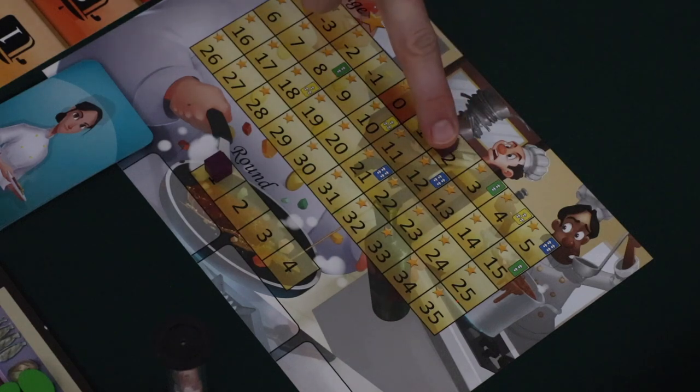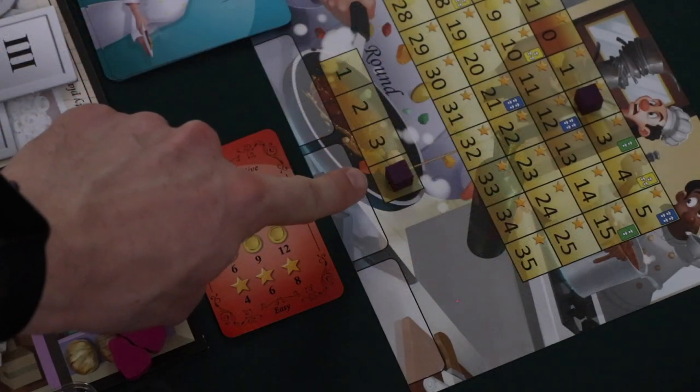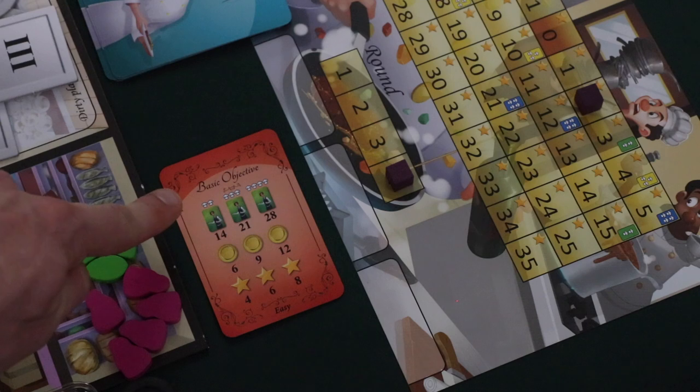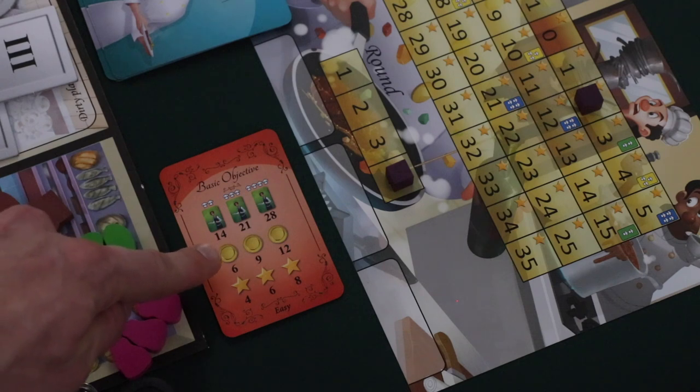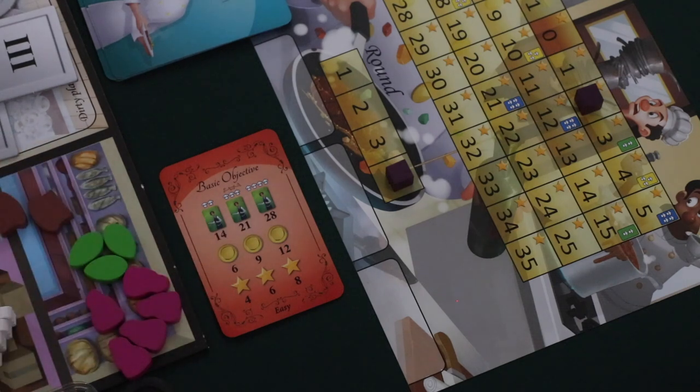If at any time your prestige would go below negative four, you immediately lose the game. The game ends after four rounds have been completed. Players then check the objectives on their objective cards — for instance, on the easy objective in a two-player game, players need to have completed 14 orders, have six coins in their supply, and four points on their prestige track. To win, you must also have no unpaid hourglasses, at least one coin, and at least one prestige.